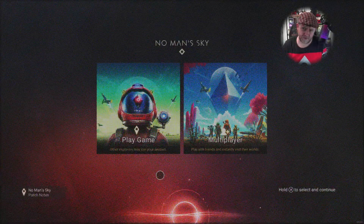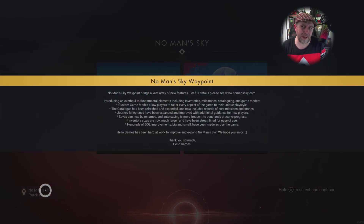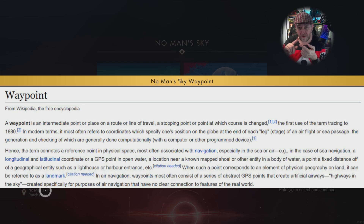From the main title screen, if we take a look at the patch notes in the bottom left corner, it shows what Waypoint contained — a way to display your stories in an easier fashion with a better layout, including more slots for upgrading. So it makes me wonder if Waypoint is just a stopping point for now.